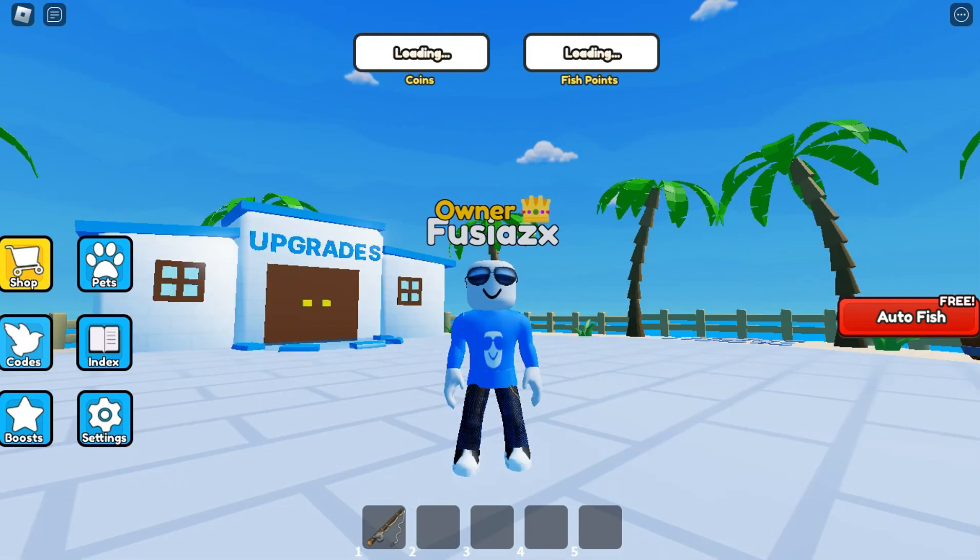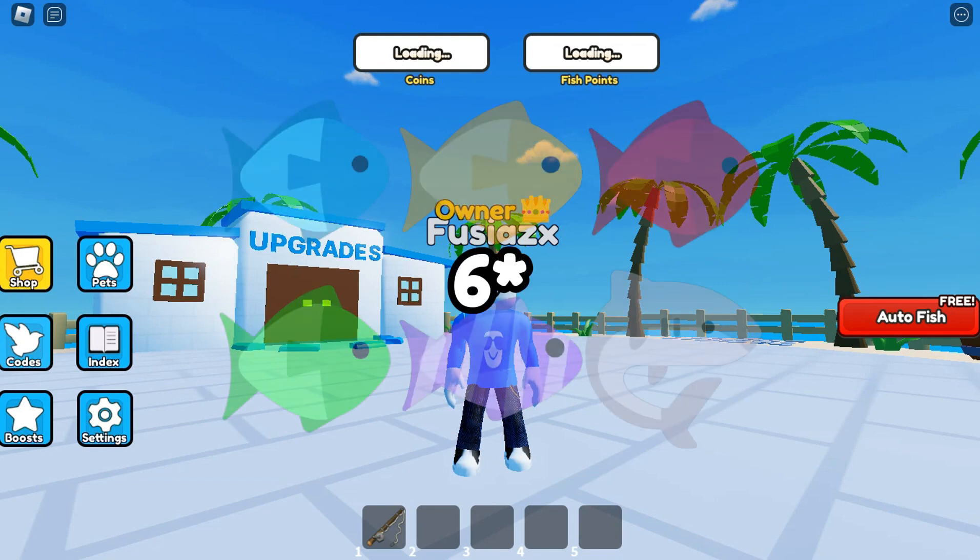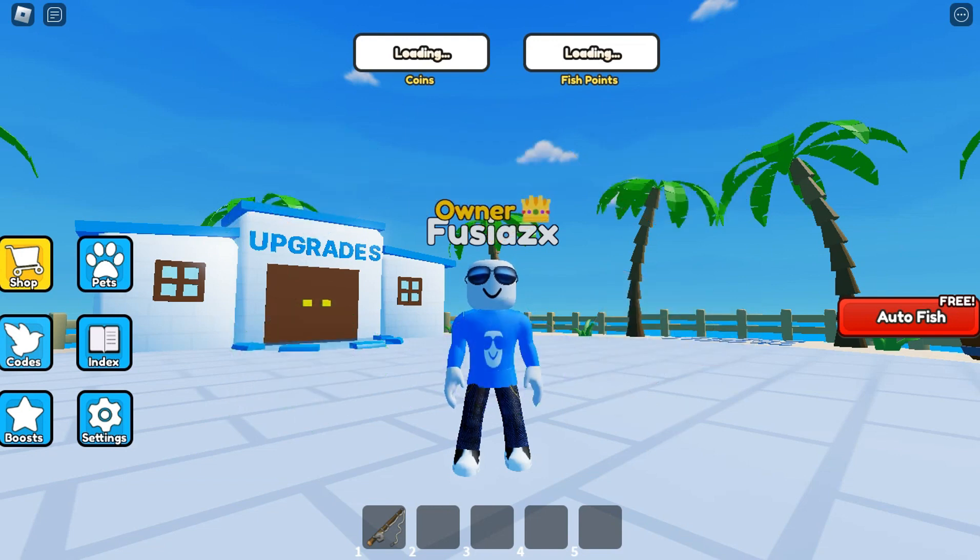In this video I'll basically be showing you some leaks for the game and what to expect. First, we have these fish: a red fish, a blue fish, a yellow fish, a green fish, a purple fish, and a shark. The shark will be a legendary fish and it's going to be pretty rare.